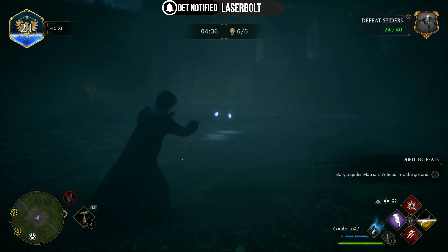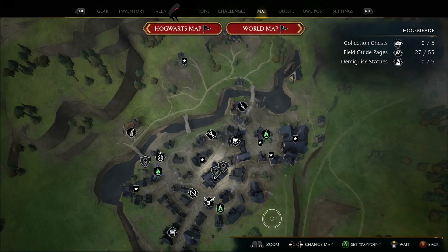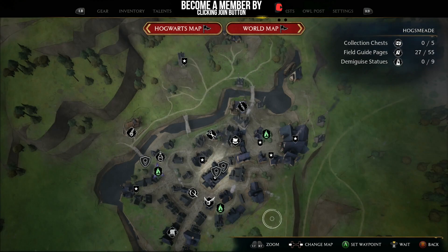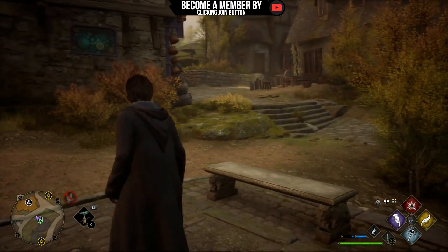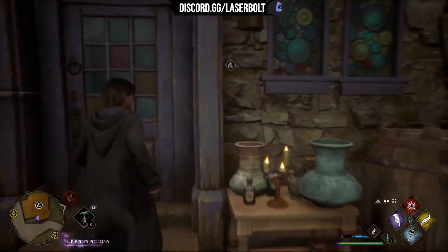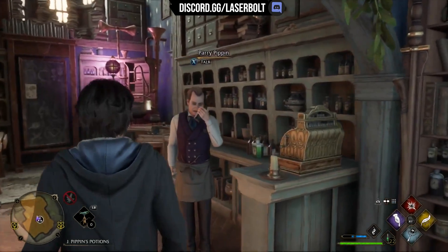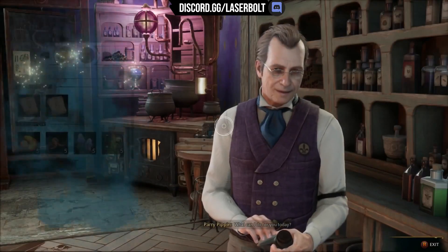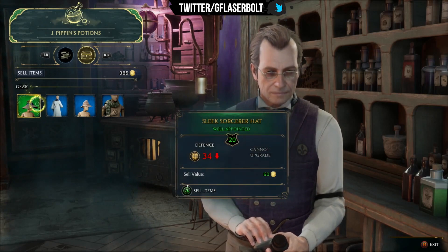Money is important — you need lots of it to purchase items. Today I'm going to provide you with one very obvious tip and two others that you need to do. The first one is going to be selling gear. As you progress throughout the entire game you're going to be acquiring different gear.